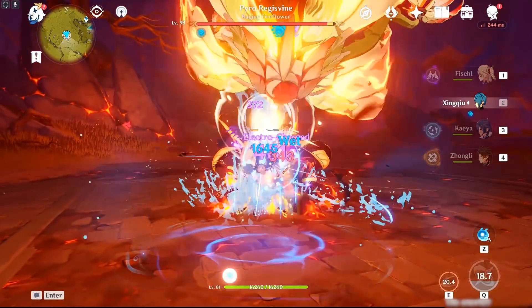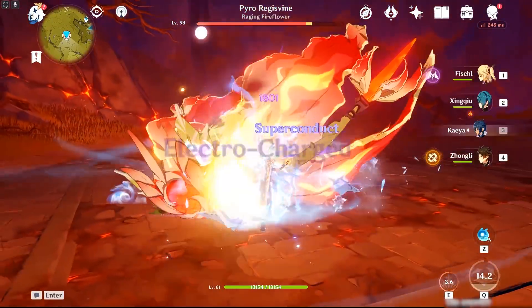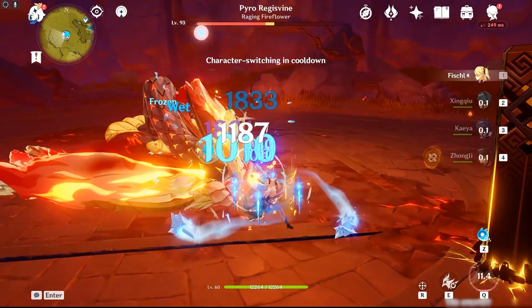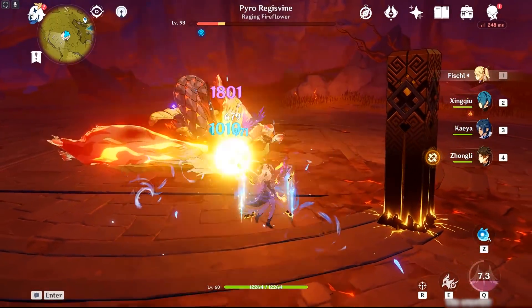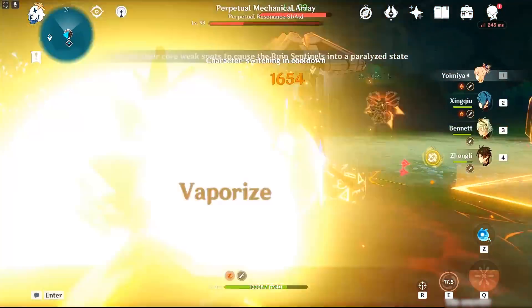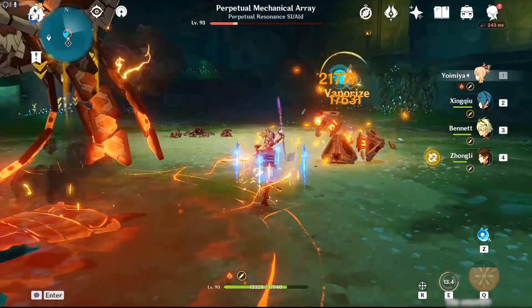Thundering Pulse's base stats are very good, but its passive can be restrictive as many bow characters aren't reliant on their normal attacks to deal damage. However, even though Thundering Pulse does have a more specialized passive, it works well for the majority of bow characters who do use normal attacks, and its good base stats allow it to outperform a majority of bows.